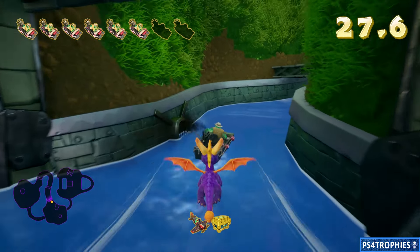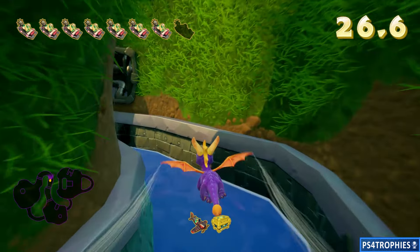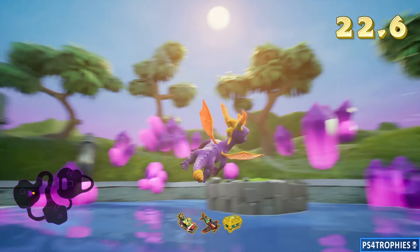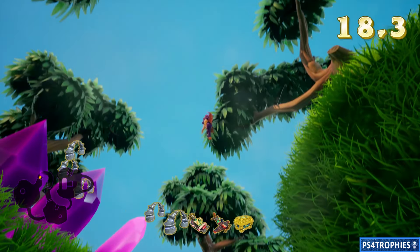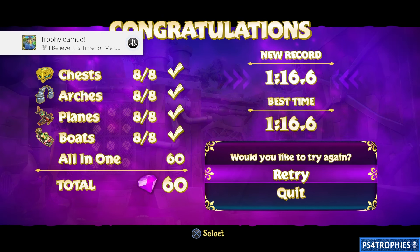Lap two starts here. Again I'm going to have a choice between an arch and a boat, so I'm going to choose the boat. I only have one boat and arch left. Swing back around and grab that final arch. About 20 seconds left there — that was my route. You can repeat it if you'd like. I hope you enjoyed this video, and if you didn't touch the ground you'll get yourself a trophy. Thanks for watching, see you soon.